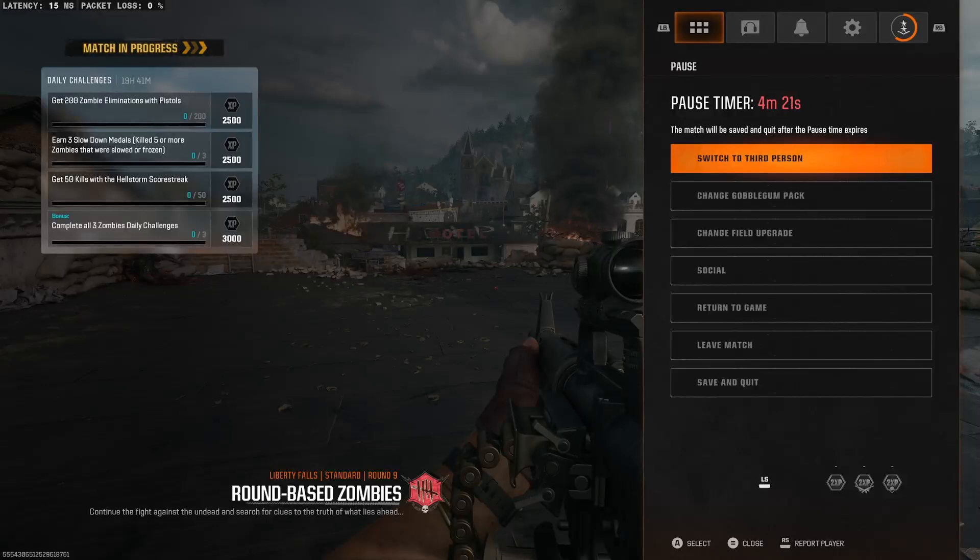We also have some other things, too. There's of course the perks, opening up doorways and stuff. There is also still an objective, so we remember that one from quite a few of the last iterations of Black Ops and other zombie games, which is nice. And this one in Liberty Falls, we're trying to find a doctor or get the doctor exfilled out of here to actually complete the mission, which is cool.